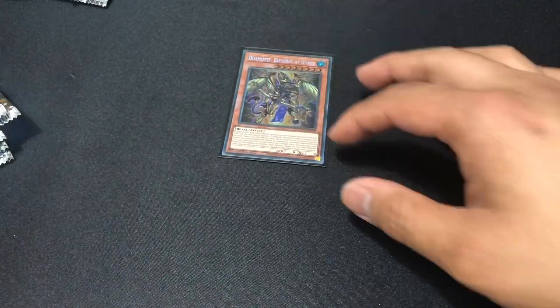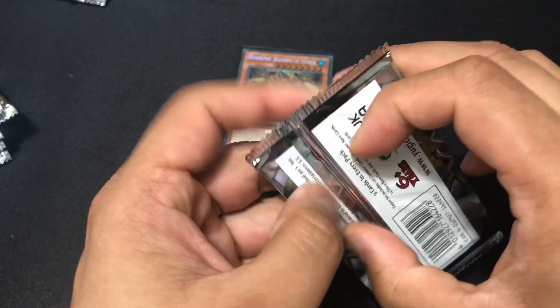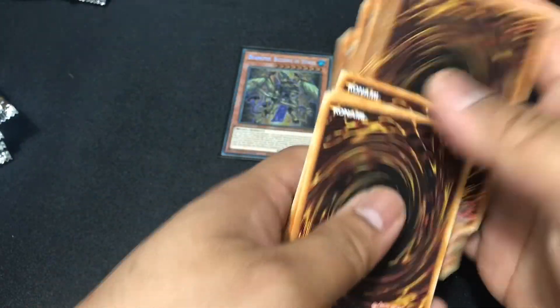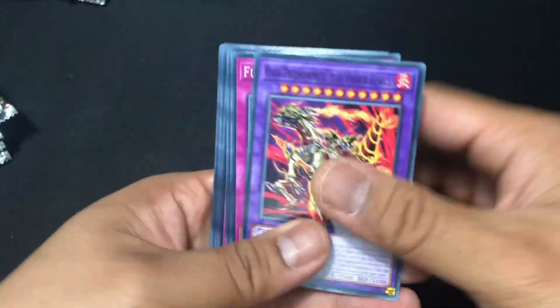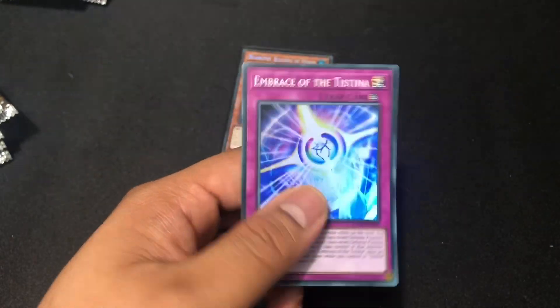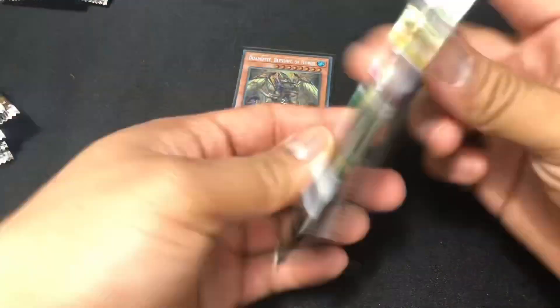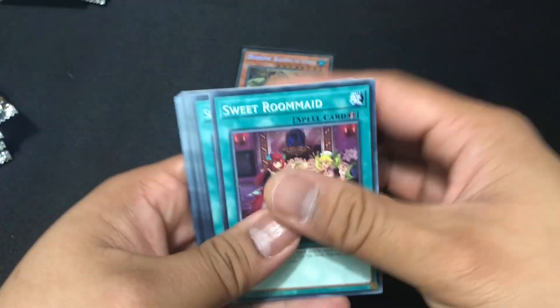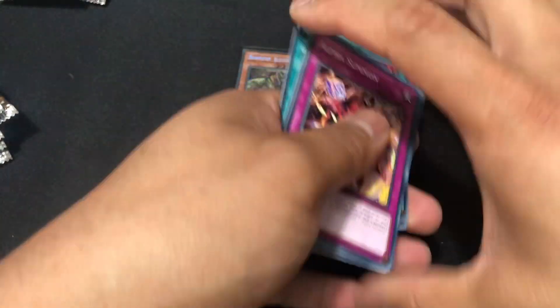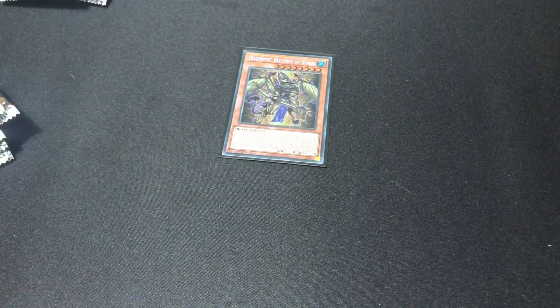I wonder — I haven't opened a booster box in a while. Maybe there are two secrets in every box? That'd make it even better. Another super. Since I have 24 packs I don't need to do that trick anymore — you guys have probably seen a bunch of Age of Overlord openings so I'm just gonna go straight to the middle. We got another super rare. Let's see if we can pull a core sentry secret rare.